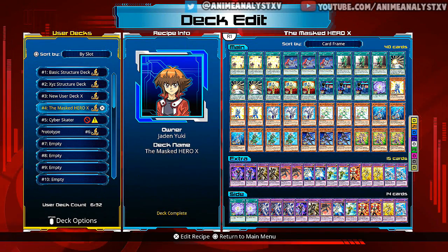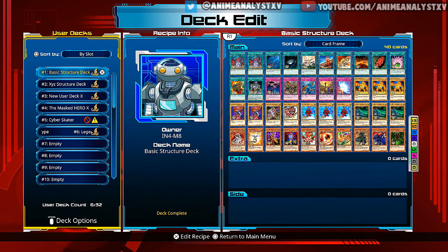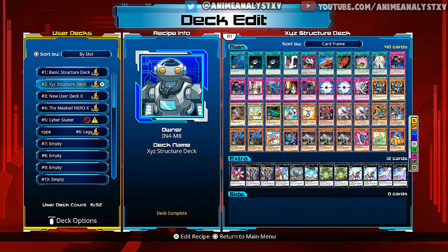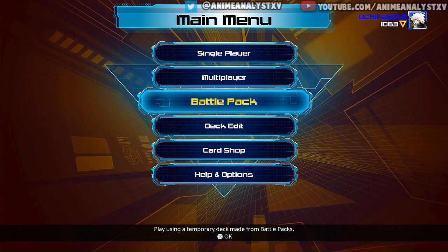There's a basic deck edit mode where you can create your own deck from cards you unlock via story mode or purchased from the in-game card shop. They have a lot of different recipes, because during story mode you unlock deck recipes that give you structure if you don't know where to start with making decks. It's pretty awesome that you get the actual recipes for these legendary decks that everyone knows and loves.